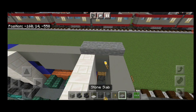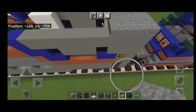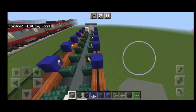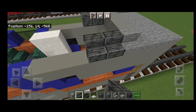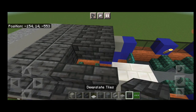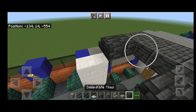On top of each end, do three rows of stone slabs coming across. In front of that, an outward-facing stone stair on each side with three light gray concrete across the center — same on both ends. Then do two polished deep slate stairs facing outward, two here, two here, then two deep slate tile stairs facing outward. Add two rows of polished deep slate blocks and two rows of deep slate tile blocks. Copy this entire roof detail at the other end: two rows of polished deep slate stairs, two deep slate tile stairs on each side, two rows of polished deep slate blocks, two rows of deep slate tile blocks.